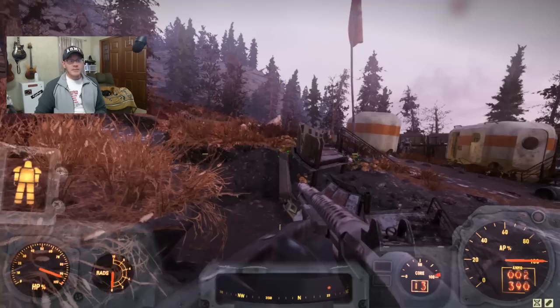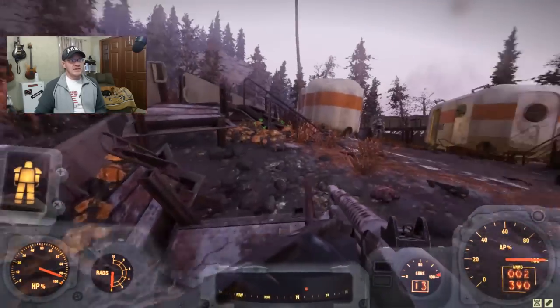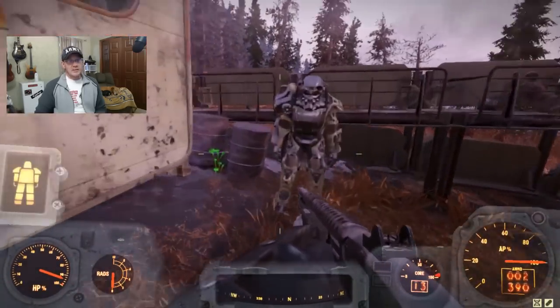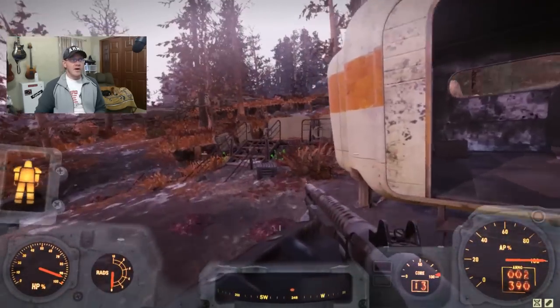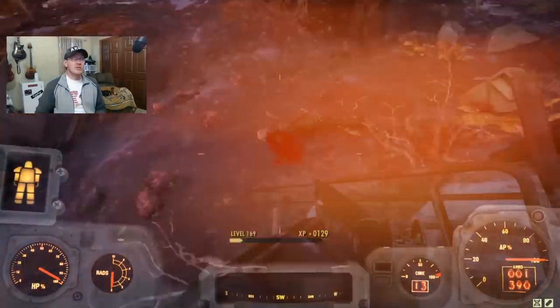Just to the southwest of that is Firebase Hancock — just a hop, skip, and a jump away. The power armor is just going to be chilling between these two trailers; it's really easy to get and easy to find. There are going to be some high-level scorched here, but you could probably sneak through even at a low level.